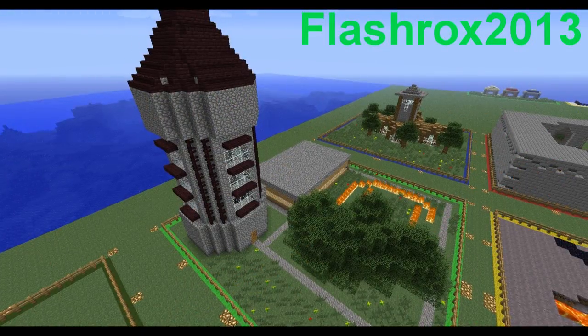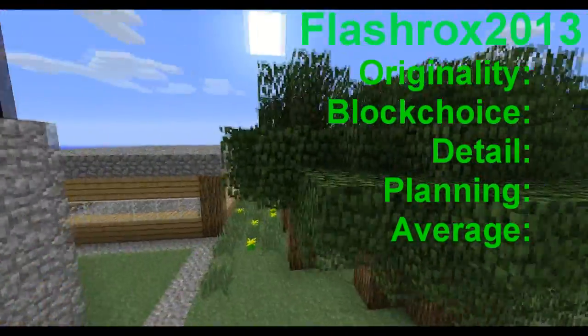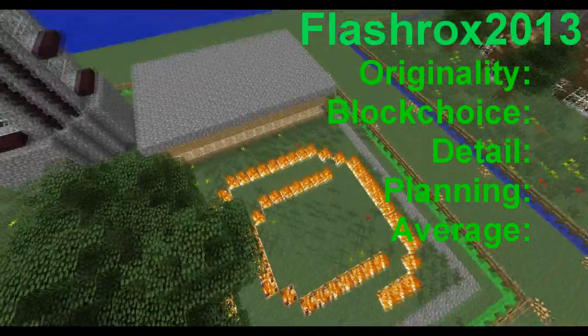The next build is the tower that Flash Rocks made. He started off very nicely with this tower, but then he ran out of IDs. He made a small building and then he made a burning Crafting Utopia logo. Here are the ratings for Flash Rocks.